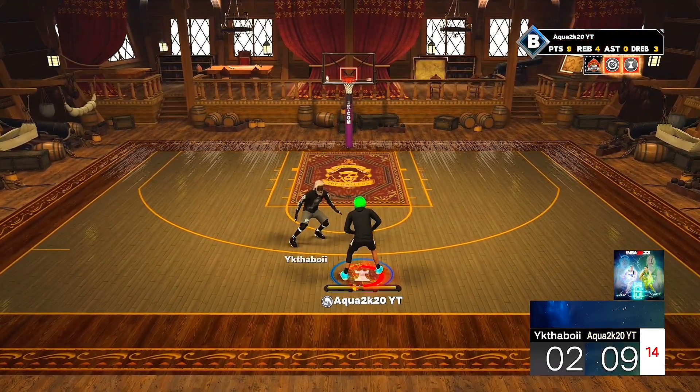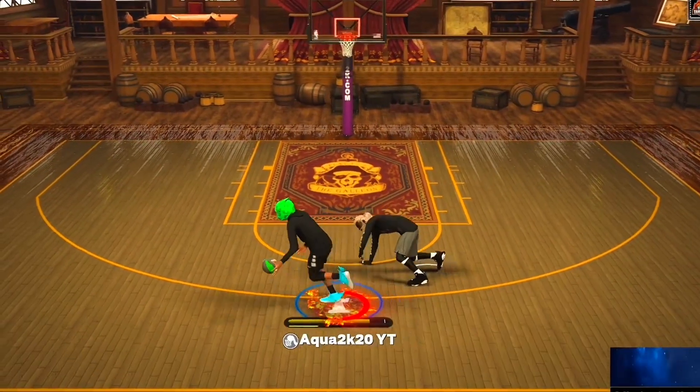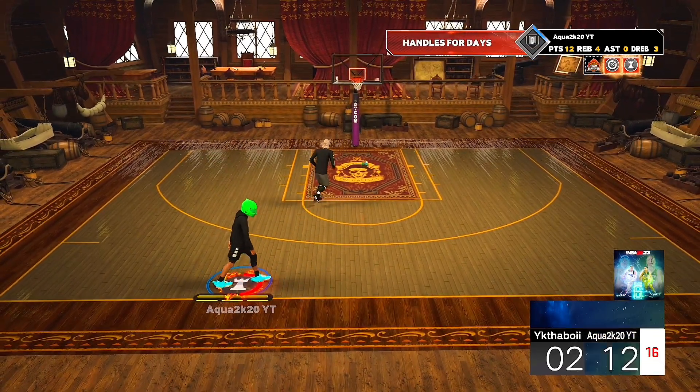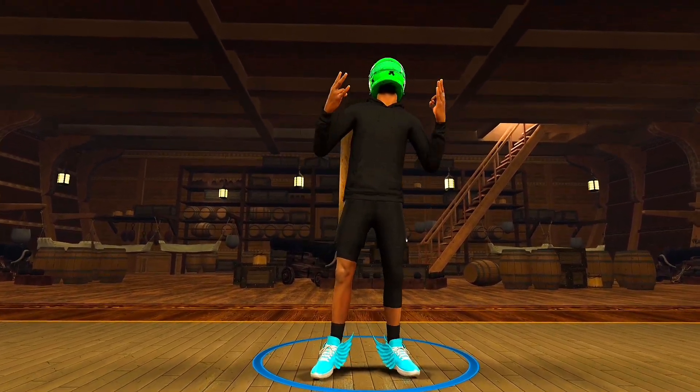I'm comboing up this man and he cannot guard me - I literally ran out of stamina and he still can't guard me. A lot of people were asking about my shot release. Oh nah, hold up - I just took that man's soul, he just fell on the ground. I feel so bad, I'm leaving the game - going to game number two right now.